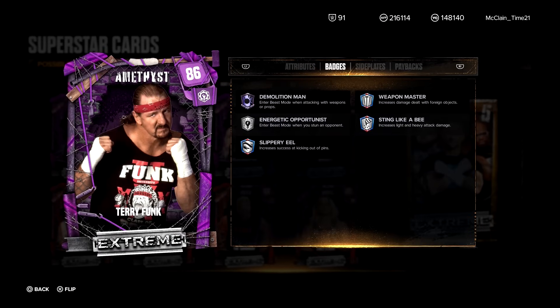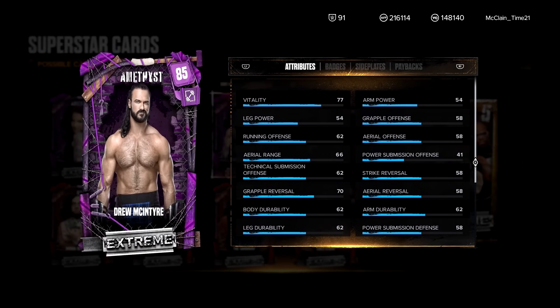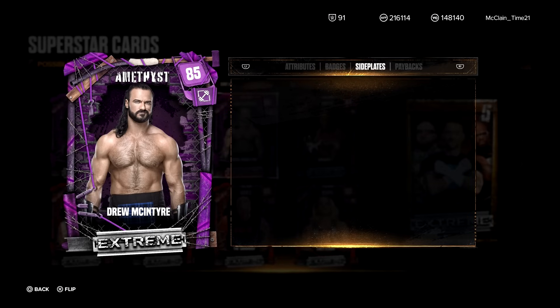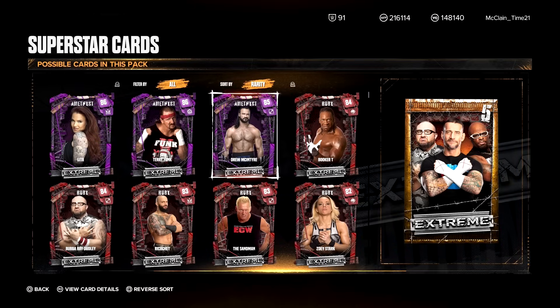We move on to Terry Funk. Badges: Level 2's on Weapon Master, Sting Like a Bee, and Slippery Eel. Level 3 Demolition Man. Level 1 Energetic Opportunist. Resiliency as a payback — Amethyst. Drew McIntyre: Level 3 Sting Like a Bee, very nice. Pain Train — another one I like. I like running attacks. He also has Quick Recovery, which I like since stamina and recovery can sometimes be an issue with these cards. That badge can definitely help. Resiliency as a payback.